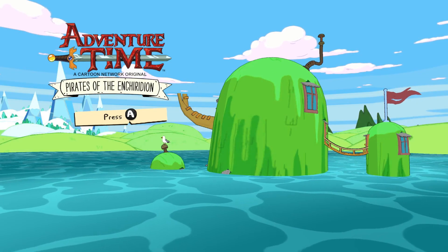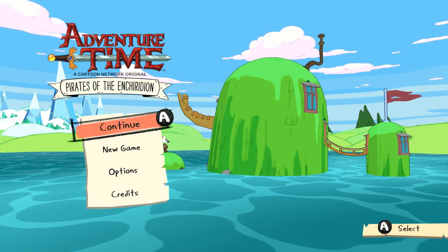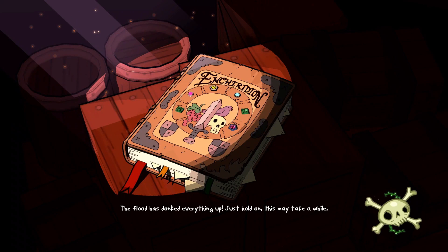Hello everybody and welcome back to another episode of our Adventure Time Pirates of the Enchiridion Let's Play. Last episode we continued with our little quest for side quests where we explore around EW, doing as much as we can. We actually dropped off a few of the candy kids that we had left out on our boat, which got us up to the ten we needed to safely have them all back in the Candy Kingdom. So we were able to complete that quest and get a nice little amount of dosh for it.